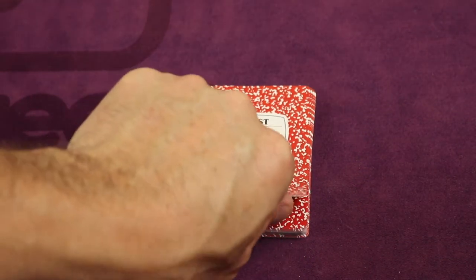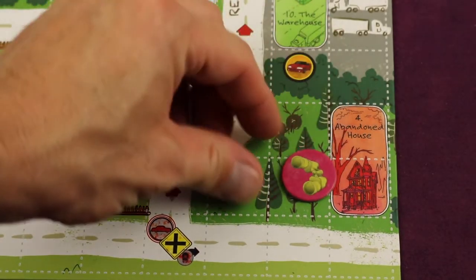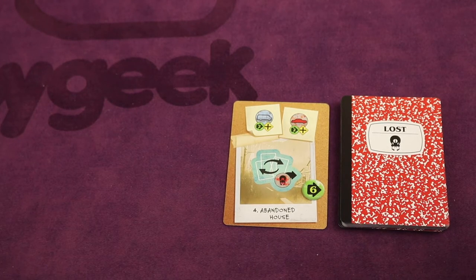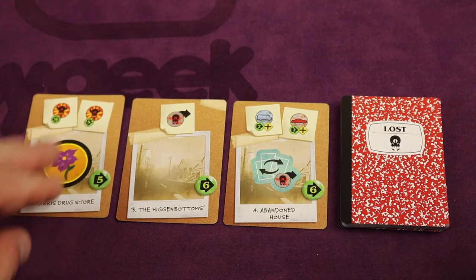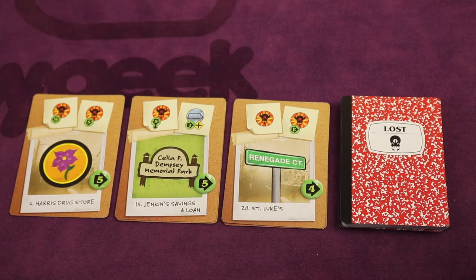Outside of the shield, place the lost kid deck. You're going to place some search tokens by drawing cards one at a time, flipping them up, and looking at the location — in this case, the abandoned house. Find that location on the board and place one search token on it. Do this for four other cards, meaning you'll have five search tokens on the board. As you do that, place each card in a discard pile to the left of the deck, creating three discard piles total. For the last two cards drawn, you can place them on any of the two existing discard piles, keeping three discard piles. Don't worry about anything else on the cards during setup — they don't do anything.